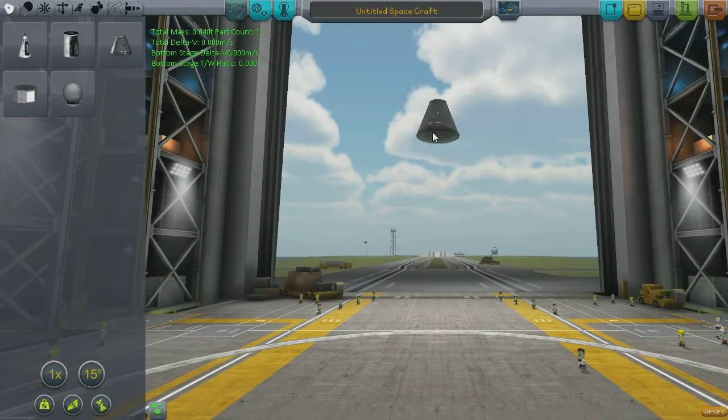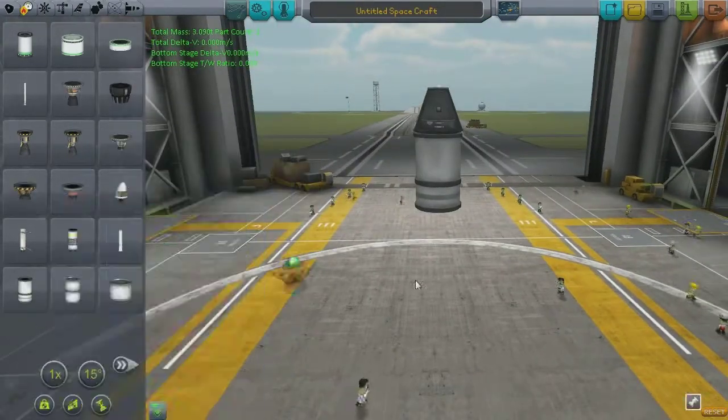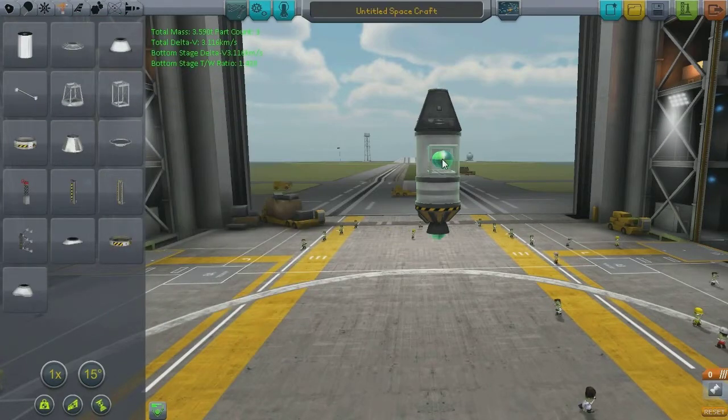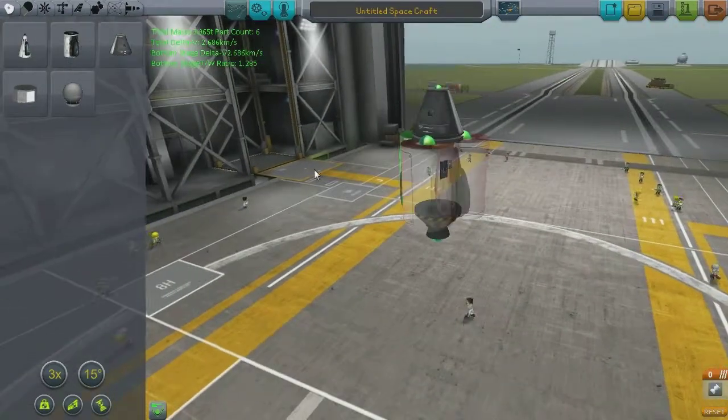I have no idea how that got up there. I'd really like to know — obviously some sort of corrupted world file or something. But yeah, anyway, we're talking about this new thing. Currently unnamed, this is the vessel that is going to bring everyone and all the science back home when we have done completing Minmus.